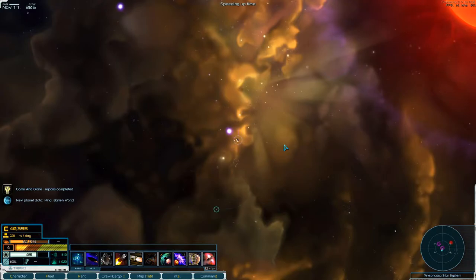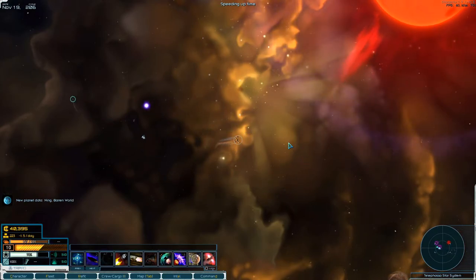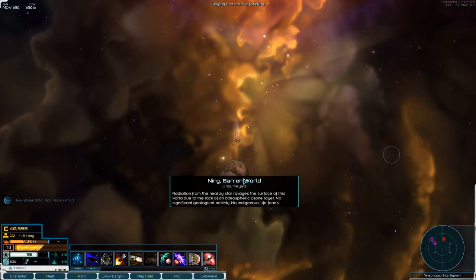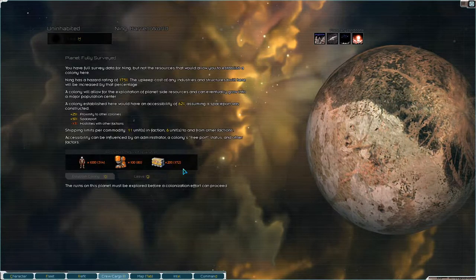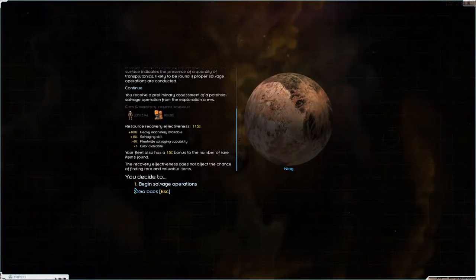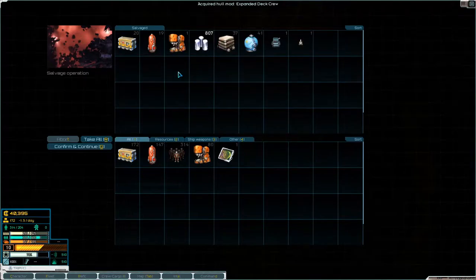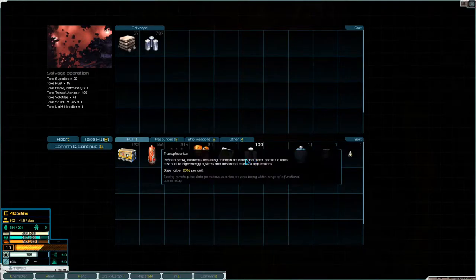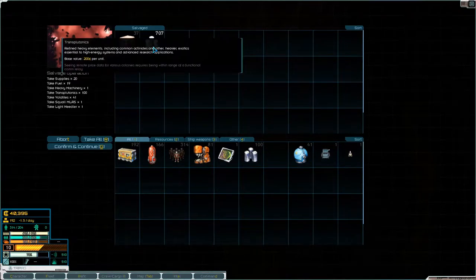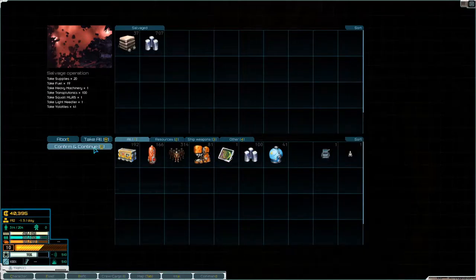There's an unidentified fleet here. Doesn't seem like there's anything else, but - you have stuff around you! We can perform the survey. Extensive ruins! Let's see what you have for us - expanded deck crew, alright we'll learn that. And a ton of transplutonics! I'd love to take all of those.